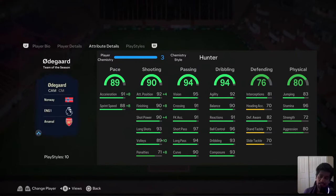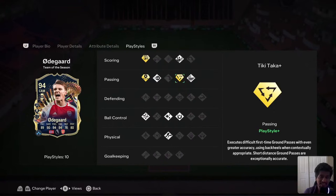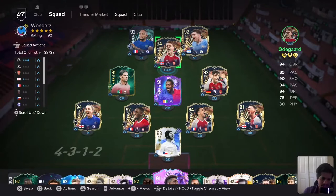He has CAM and CM as the positions. His play styles include Finesse Shot Plus, Incisive Pass Plus, and Sticky Tackler Plus. These are actually really good passing play style pluses to have. If you're playing him in the CAM position, wing CAM, or even CM, he might really work well.